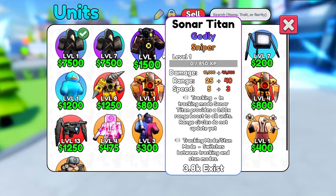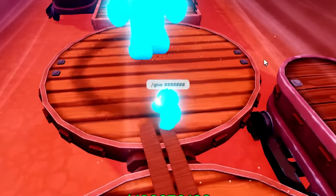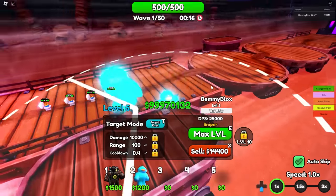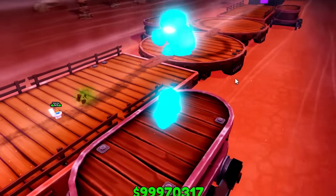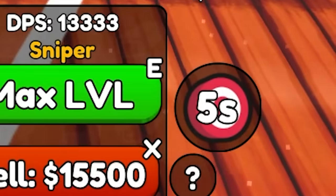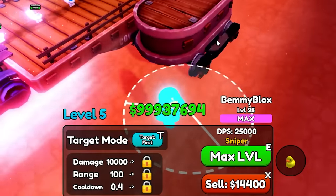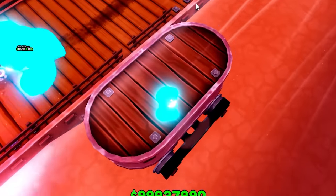We put Sniper on the Sonar Titan too. For example, let's put a Bemiblox unit down — give him the maxed out stats. His range is 50. Now if you put the Sniper trait on him in the same spot and max him out, yeah, 100 range. But what if there was a way to max it out even more? You put down a Sonar Titan, max him out, and turn on the range mode — and now his range is literally almost cross-map. It's like 125.